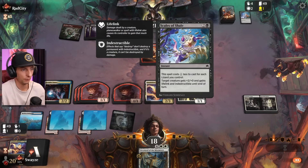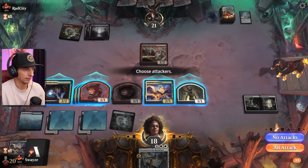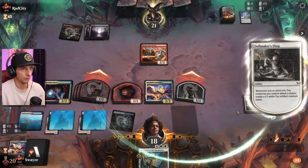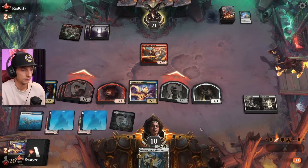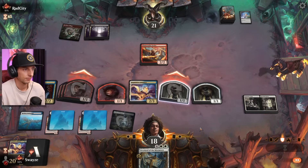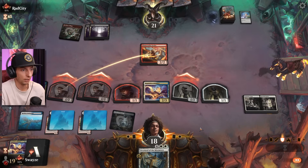Oh — the spell costs one less to cast, I didn't realize it got cheaper. Didn't read that clause. Well, if that's the case I'll probably just send in all my 1/1s because we know they're sitting on another one of these, they have to be. I guess the three mana comment is pretty irrelevant. Just playing it as safe as we can — we'll probably end up getting to that six mana mark and then pumping all of our creatures for the win.